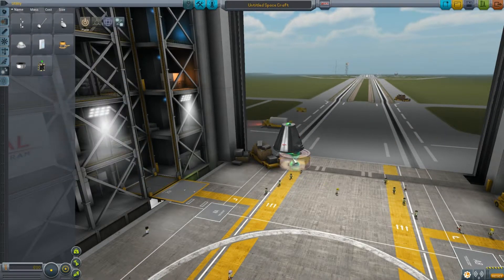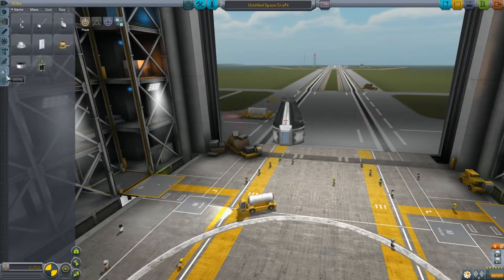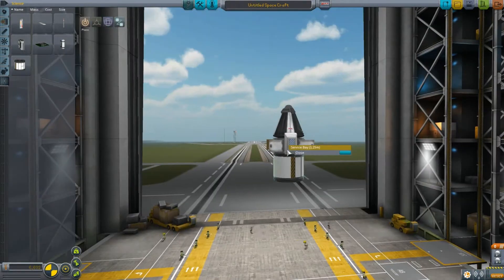So last episode, we got the asparagus staging — or we got the fuel lines so we can do the asparagus staging — because I'm terrible at getting into space, despite what the last video might suggest.